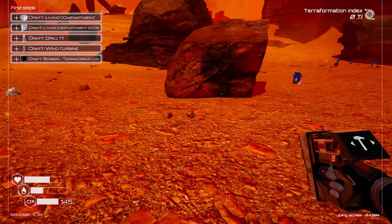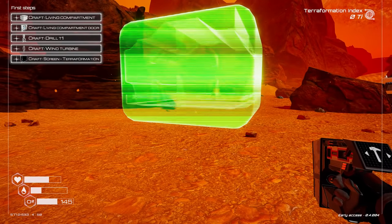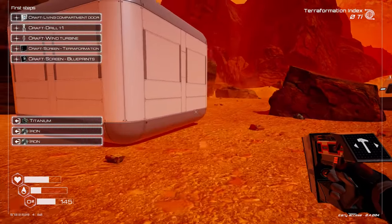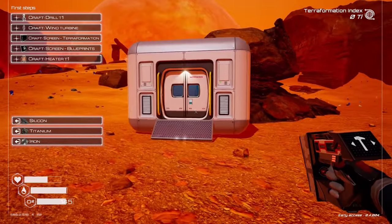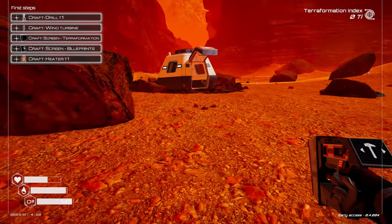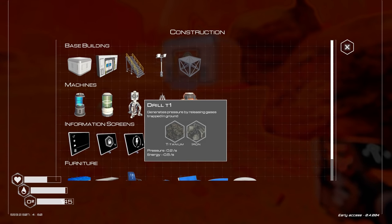We need more iron, and then we can build a living compartment. Let's get some more oxygen and let's get some more iron. I have no clue where the door to this place is — I'll be honest with you guys, no clue. Oh, I see — you place it, and then you place the door. That makes sense. Nice, look at that — beautiful. Can I get in? Nice. Now we need a drill, a wind turbine. I wonder if the drill lets you get materials faster, or in more quantities, or just without you being there. I guess we'll see.